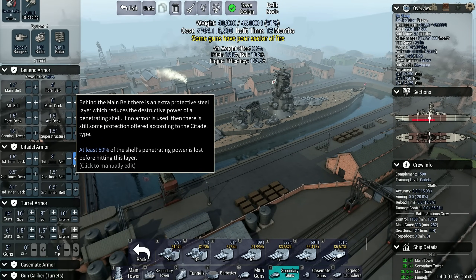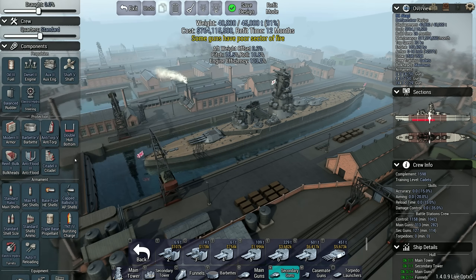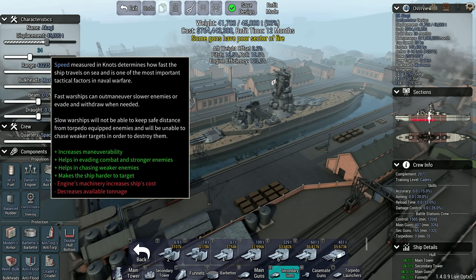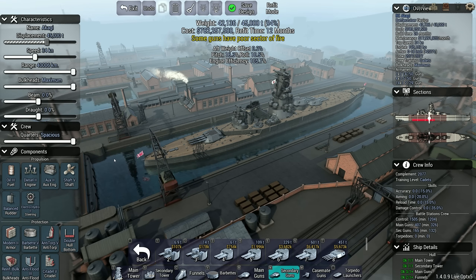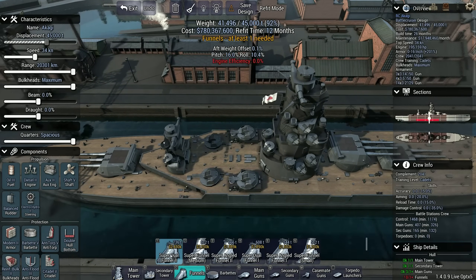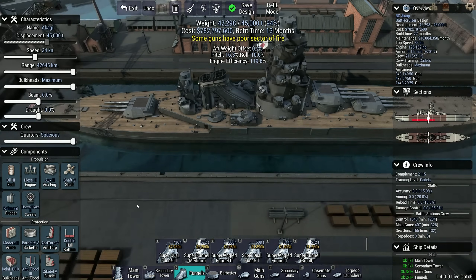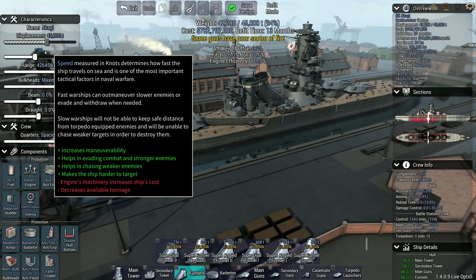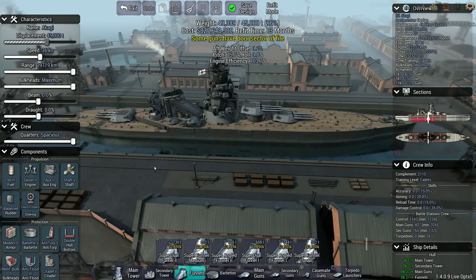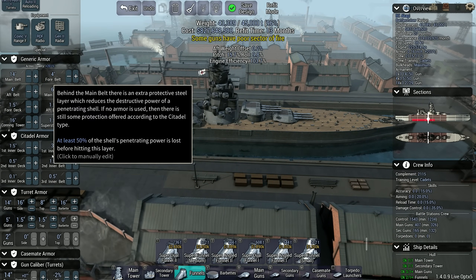What do we do with the extra displacement we certainly have access to? Maximum range and spacious — sure. More speed: 34 knots, 36 knots. 36 is maybe too much — yeah, 34 is fine.